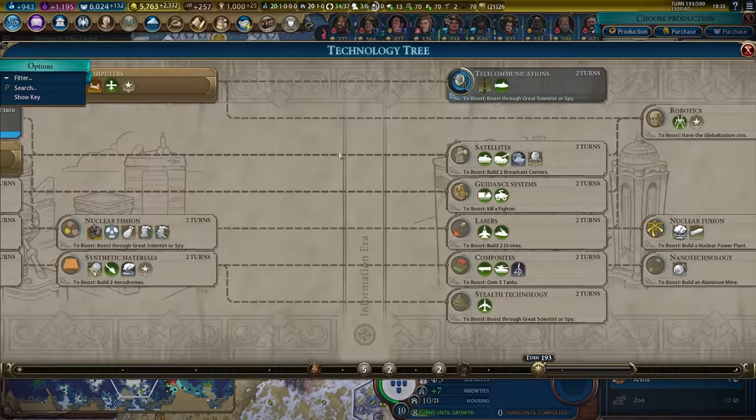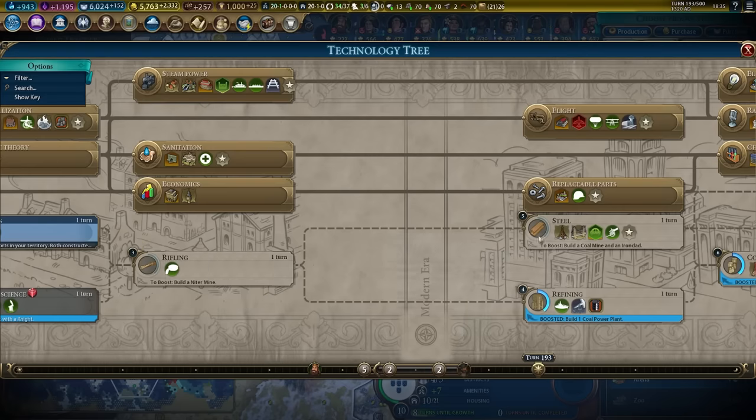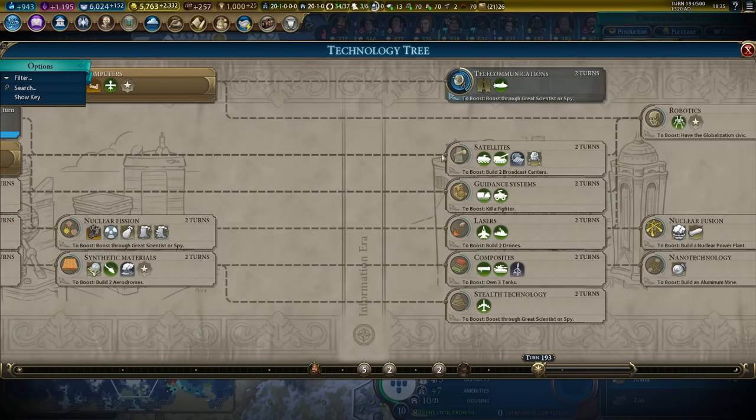It's kind of hard to explain, but basically we want to research these techs and have technology overflow into one of these techs — it's slightly more optimal.